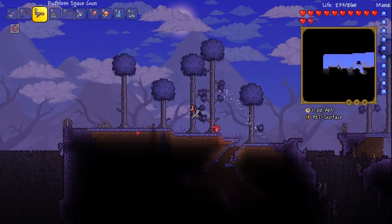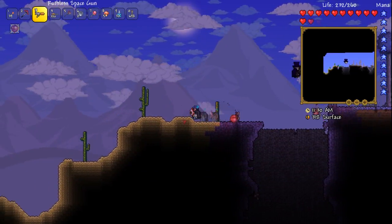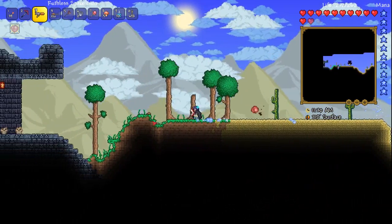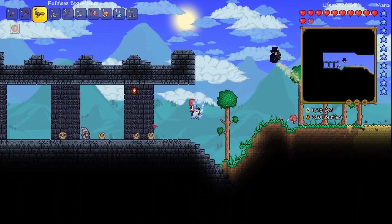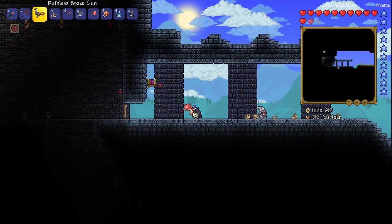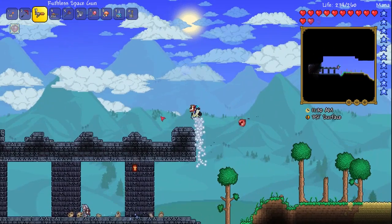Does the corruption water give you a slow beat debuff too? I don't know — didn't seem to be doing it for me, but maybe I just missed it. Oh, we got the dungeon here. We should fight some Skeletron. I don't think we'd even be able to right now, because it's daytime — can't do that until it's nighttime.